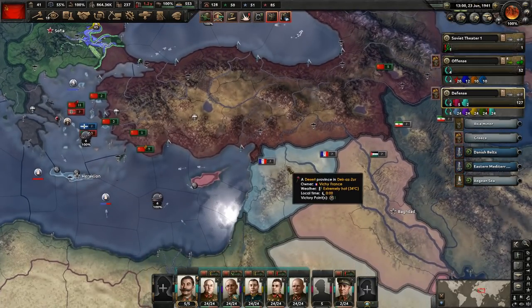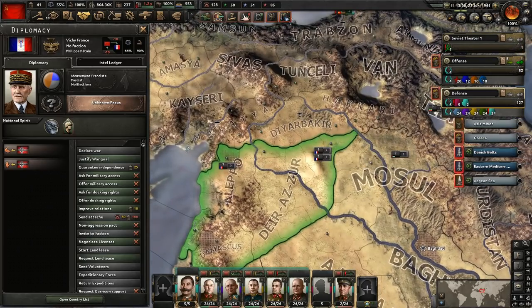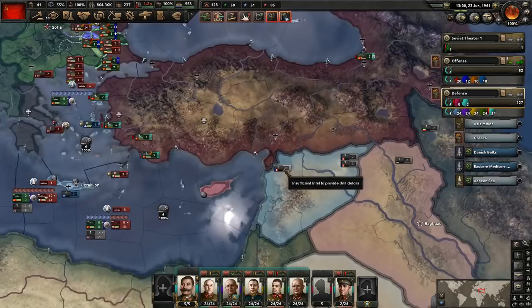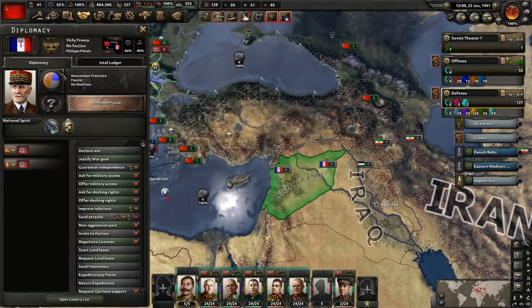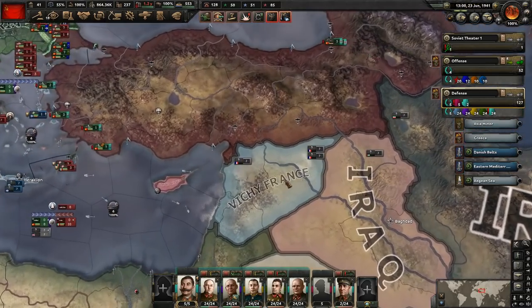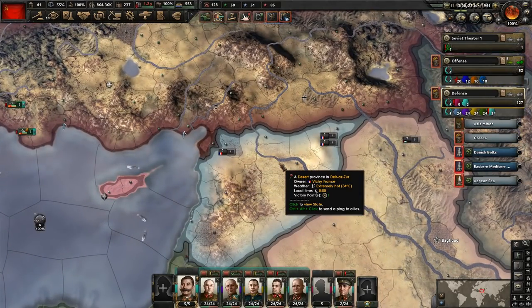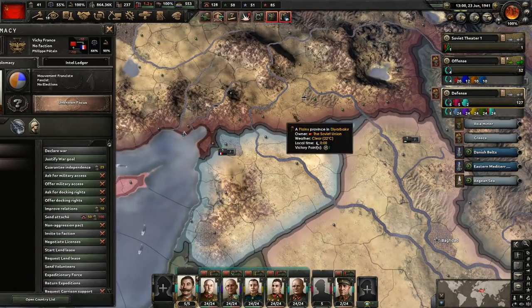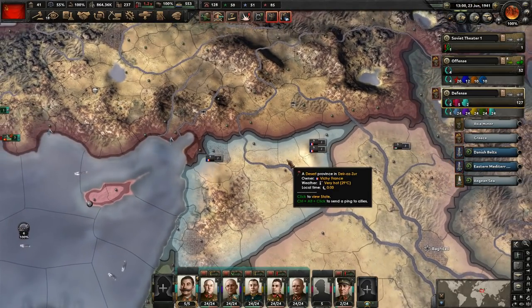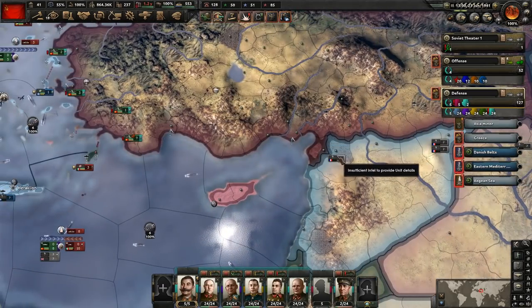The last thing to note is about France and Syria. A lot of people were concerned about this. Remember that they are not part of the Axis, so they probably won't get pulled into the war. On historical AI, they're supposed to not get pulled in. Their independence is guaranteed by the Germans, but they're not in the faction. If something does happen, we'll bring troops down there, but we don't need this many troops on that border for something that likely won't happen.